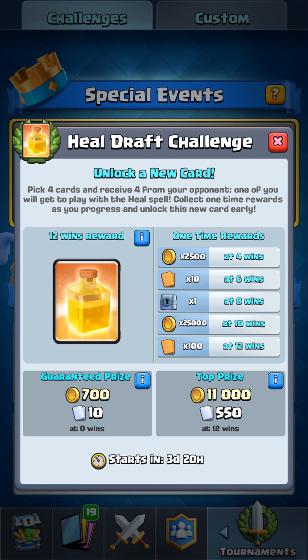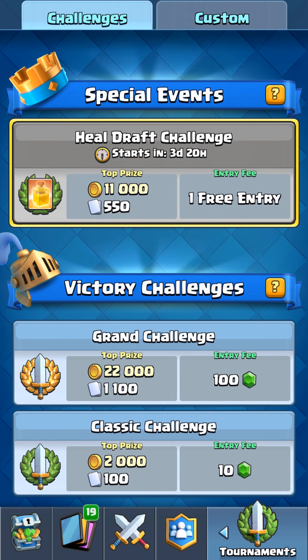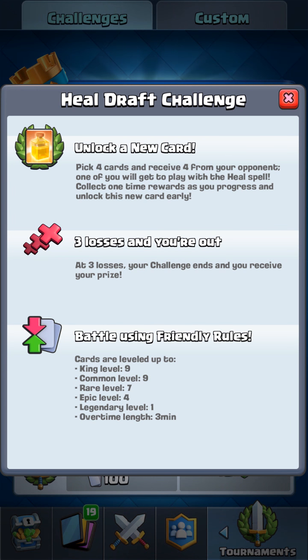So here's the Heal Draft Challenge — it starts in 3 days and 20 hours, it has 1 free entry, and the top prize is 11,000 gold and 550 cards, which is really good. As usual with draft format, you pick 1 card out of 2, your opponent picks the same — you get 4 cards from your opponent and 4 cards from you. It's 3 losses and you're out, with friendly rules where everything is upgraded to tournament level.